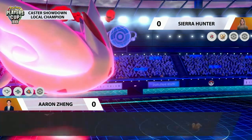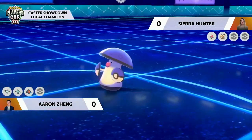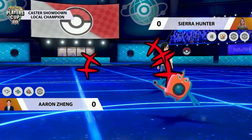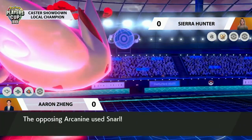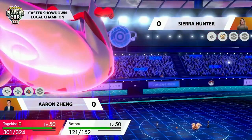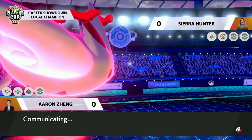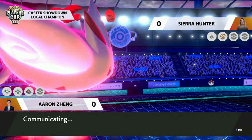Aaron is able to get another critical hit from the Togekiss, demonstrating why it's such a formidable Pokemon. He picks up the KO against Amoonguss — no longer has to worry about Spore — allowing the Rotom, which doesn't feel threatened by Arcanine, to go for Nasty Plot, putting it at plus one special attack. When it then takes the Snarl from Arcanine, it comes back to neutral special attack, so no negative stats.